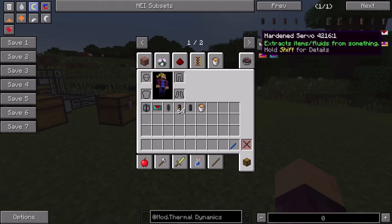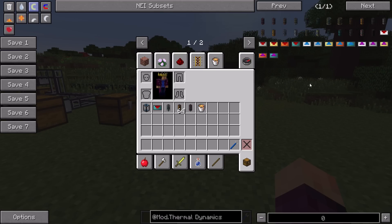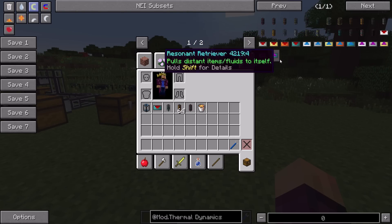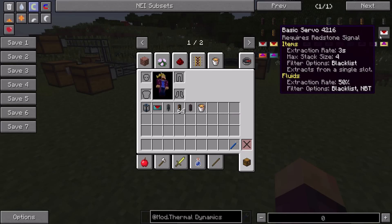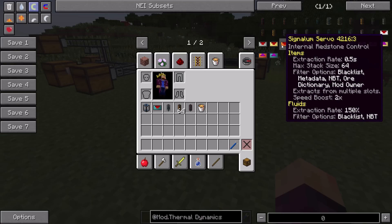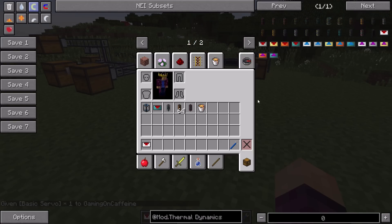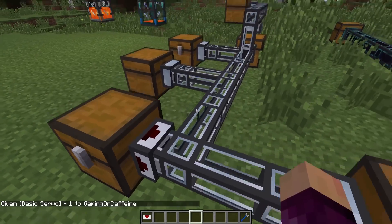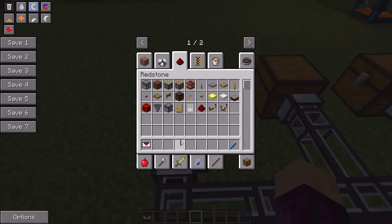We have a bunch of servos: basic, hardened, reinforced, signalum, and resonant. We also have the same tiers for filters and retrievers. The basic and hardened servos require an external redstone signal to operate. If we stick a servo on an item duct and apply a redstone signal next to it, it will pull items out and send them to the nearest inventory.